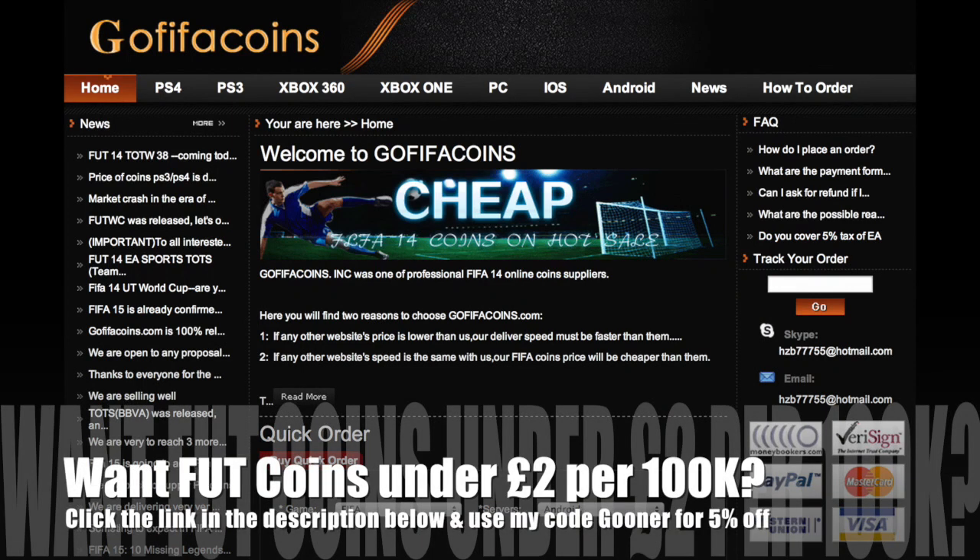If you're looking for ultimate team coins under £2 per 100k then go check out gofifacoins.com and use my discount code GUNA to get yourself 5% off.